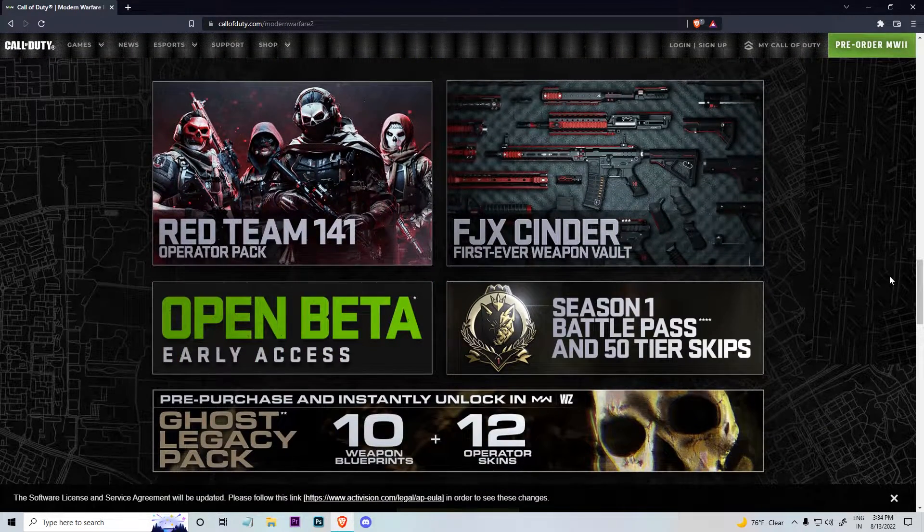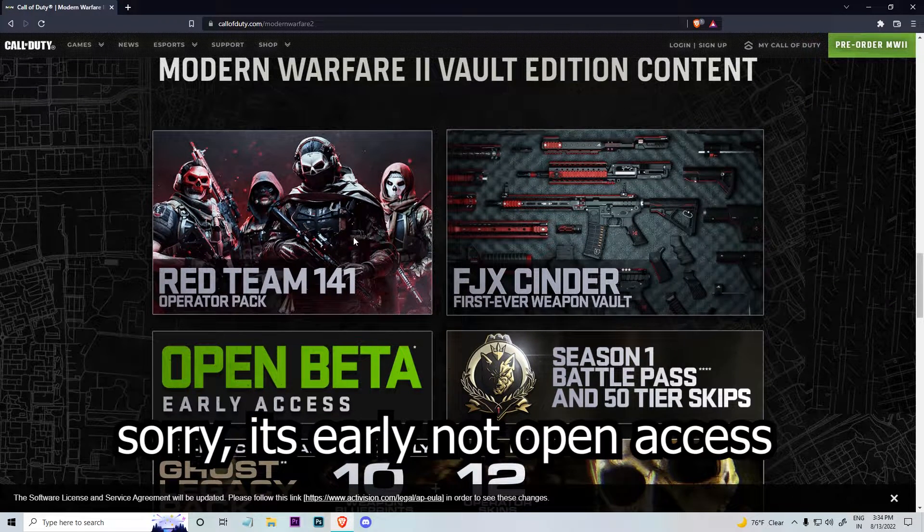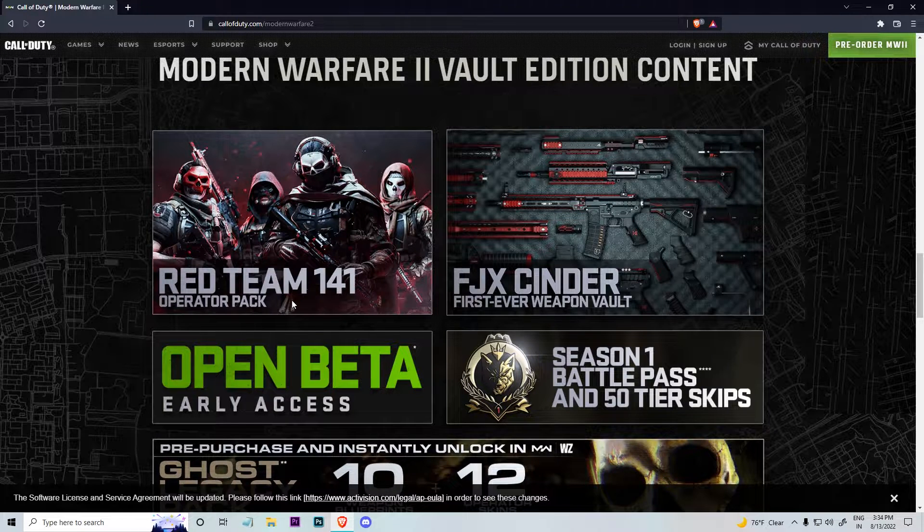There will be two pre-orders you can get. The first one's going to be the normal one — just the game — and you'll get the beta version open access. The next one's going to be the Vault Edition. For that, you'll get Red Team 141, basically the Task Force 141 Operator Pack, and you'll get the skins for them. You'll also get the FJX Cinder Weapon Vault — weapon skins for Modern Warfare 2.